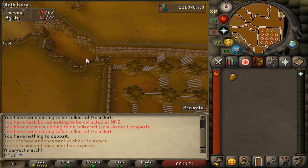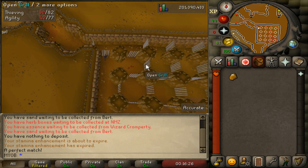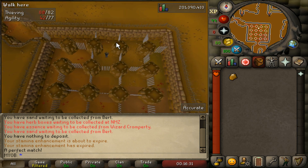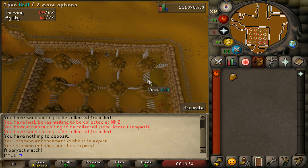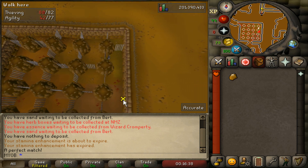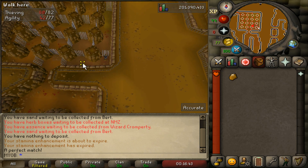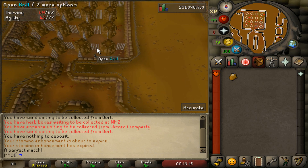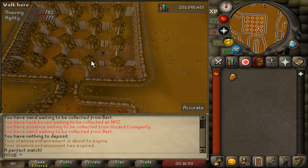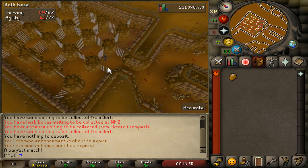Now follow along with me. Enter through the first grill, then enter the southern grill here, then enter through this eastern grill right here, and run to the northern part and open up the northeastern grill. Then open up the grill on the southeastern side, run south, and open up this grill on the southeastern side here. Make a little u-turn and open up the northern part of the grill right here. Then open up the western grill and then the southern grill, and you will bypass this whole maze.